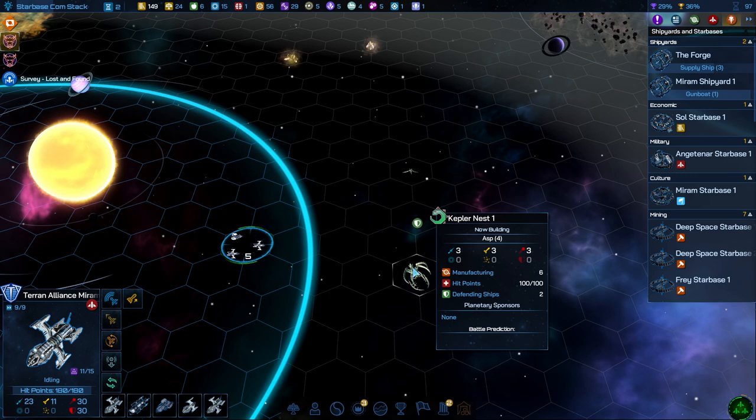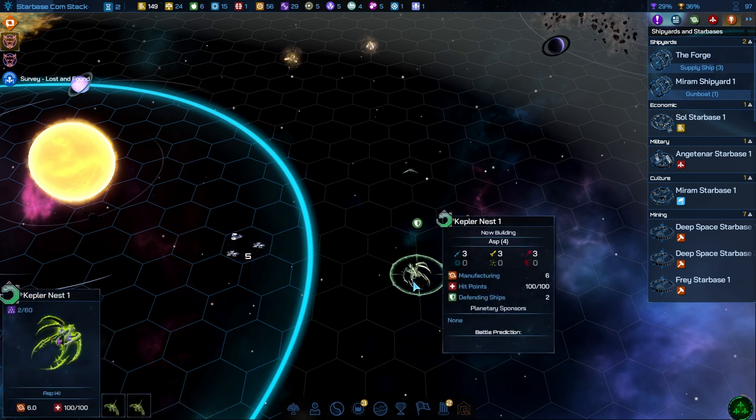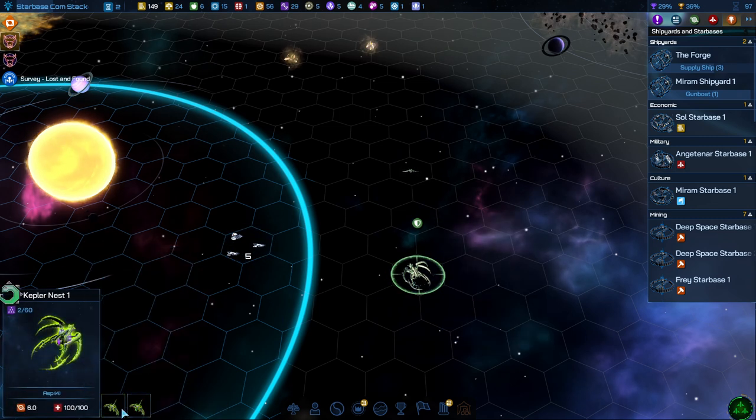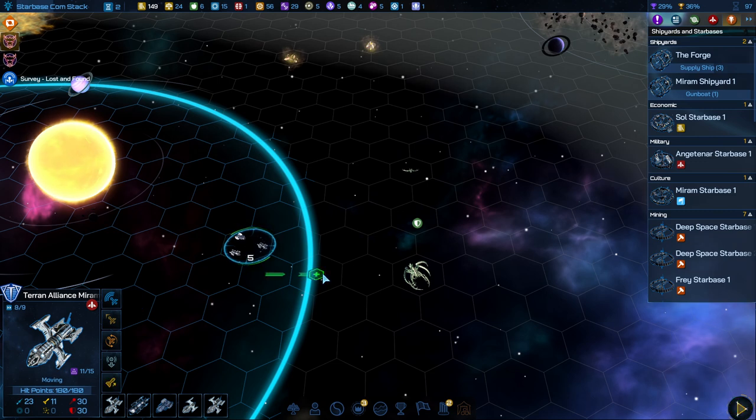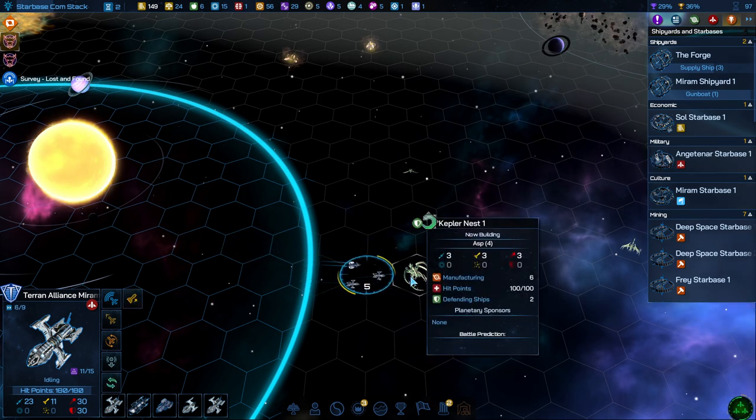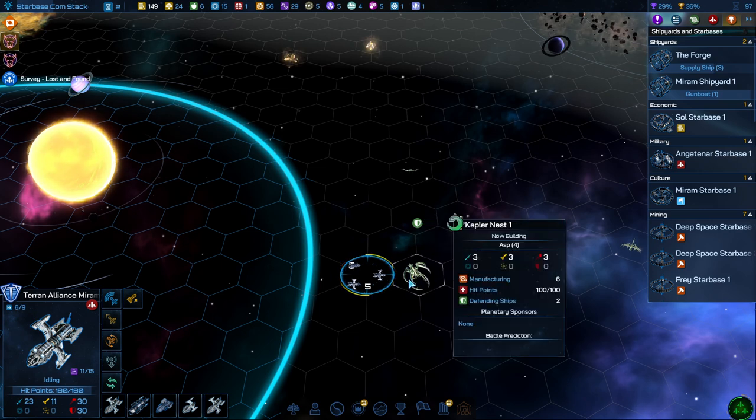No battle prediction? That has a hundred hit points, three of each attack. I don't know why you don't get a battle prediction somewhere. Those are microscopic. Do we have to get closer to get a proper scan of it? It feels like we should be able to crush this.